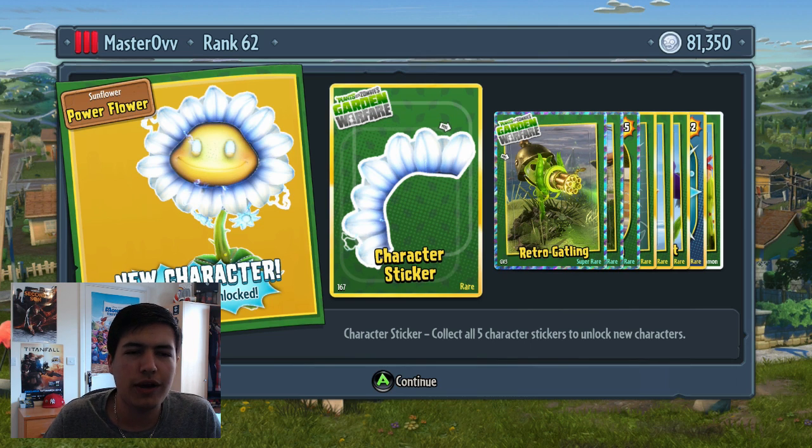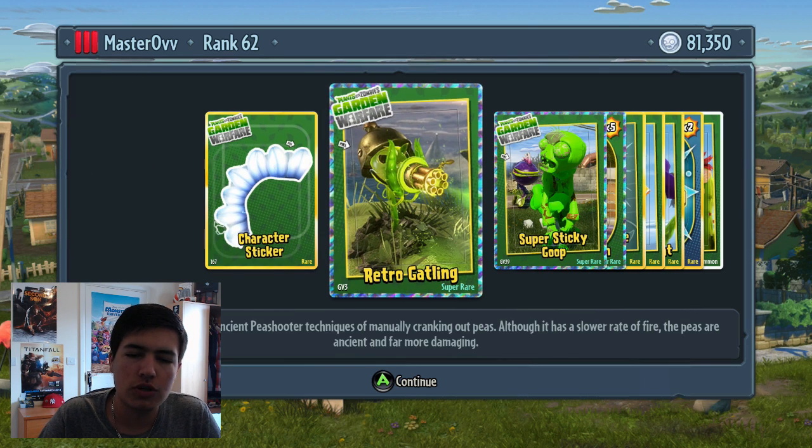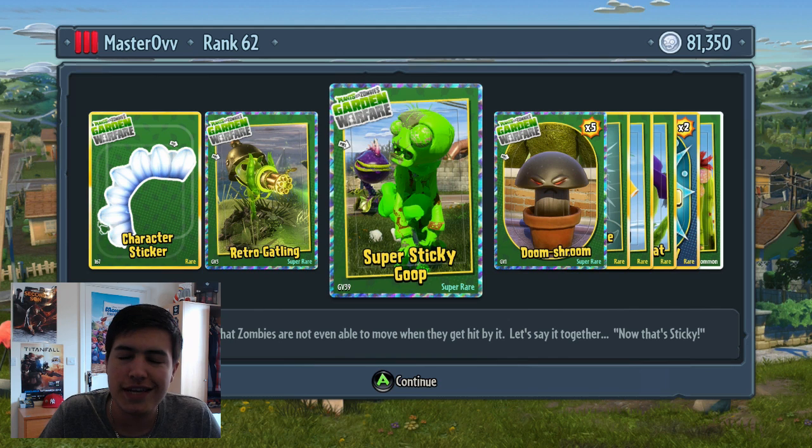Wow, okay - looks like we've got quite a few things. We've got a brand new sticker and a brand new character. I think that might be the last of the sunflowers I have. The Power Flower has been unlocked, which is absolutely awesome - it's like an electric Power Flower, and when you shoot, electricity comes out and shocks everybody. We also got the Retro Gatling, which uses ancient pea shooter techniques of manually cranking out peas - slower rate of fire but far more damaging. At the bottom it says GV3, meaning Garden Variety pack sticker number three. There's also some super sticky goop for the Chomper.